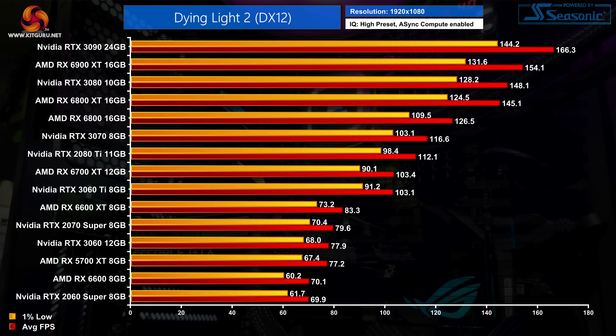There's a bit of a jump up to the RTX 3060 Ti and RX 6700 XT, which both deliver basically identical performance at 103fps on average, though that isn't ideal for AMD as the 6700 XT usually sits closer to the RTX 3070. The RTX 3070 delivers 117fps, making it 8% slower than the RX 6800. The RX 6800 XT is neck and neck with the RTX 3080, while the RTX 3090 is the top dog hitting 166fps with 1% lows at 144.